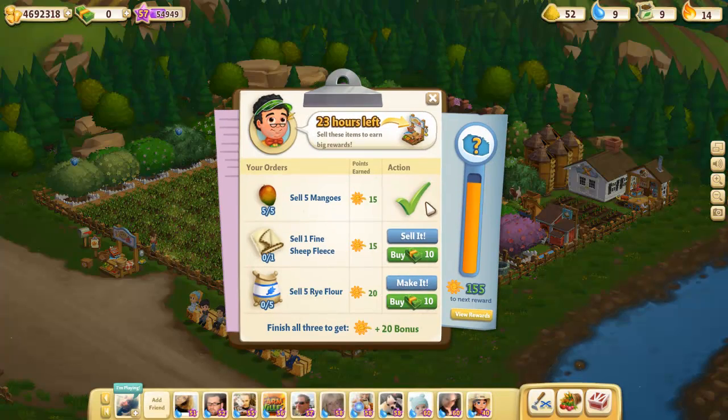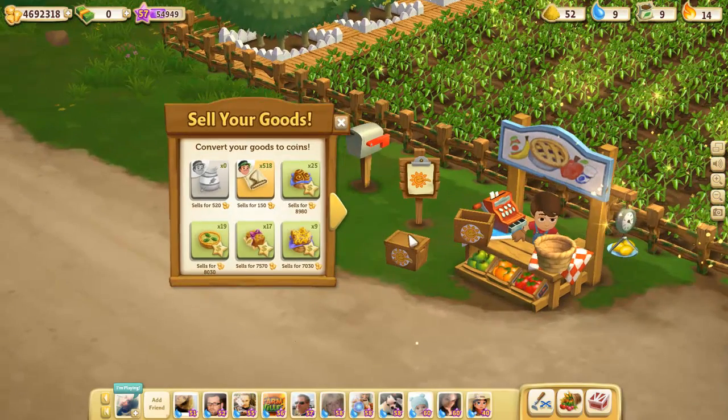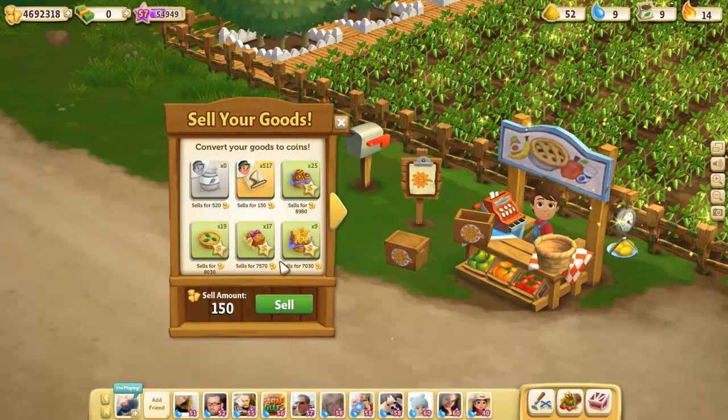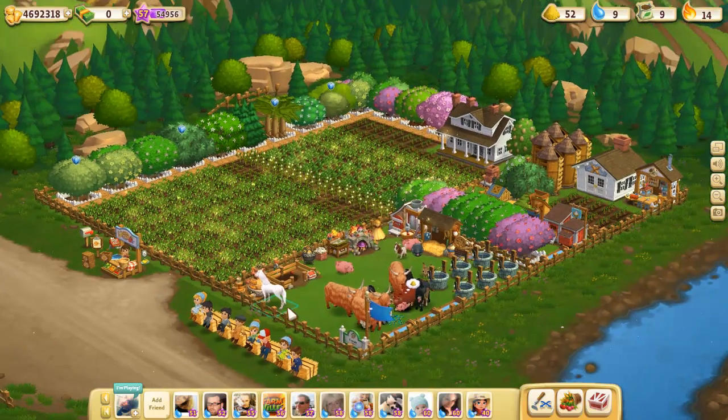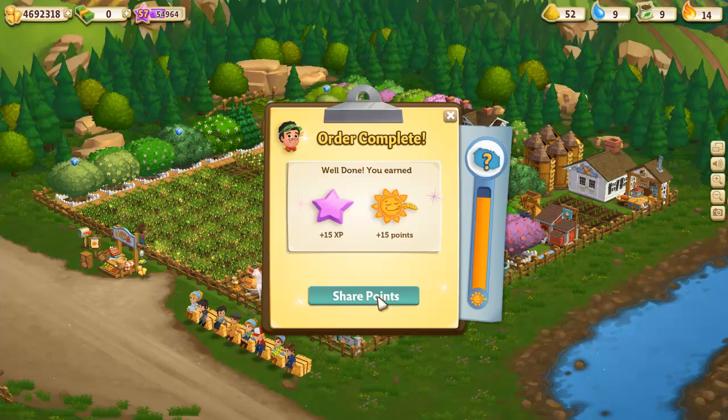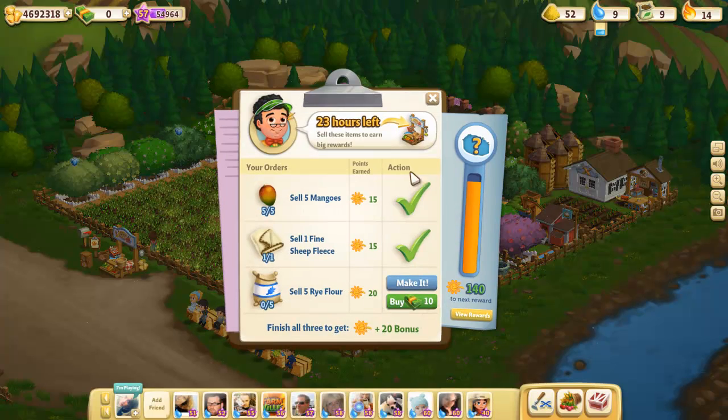I'm going to go ahead and share those points out so that people can get them. Now we've got a check mark next to mangoes and we've got one fine sheep fleece. Let's go back over here to the market — I can see I've got 518, so I'm really not going to miss one. I'm going to go ahead and sell that and we're going to go through the same song and dance with the 15 XP, 15 points. We can share those points and I will.